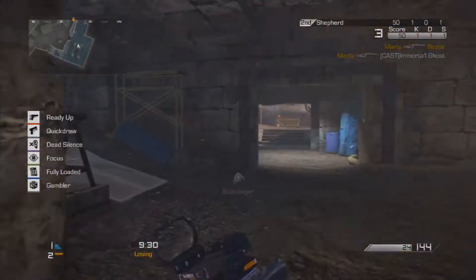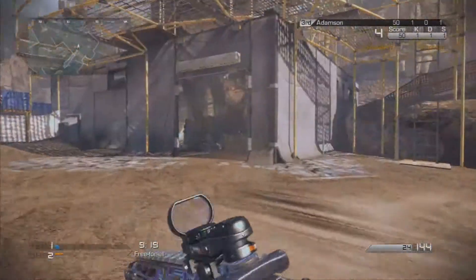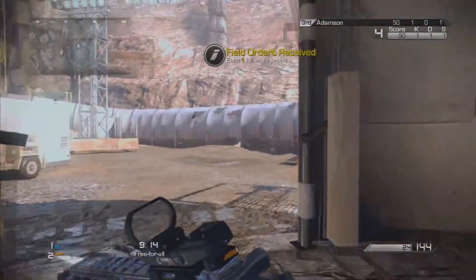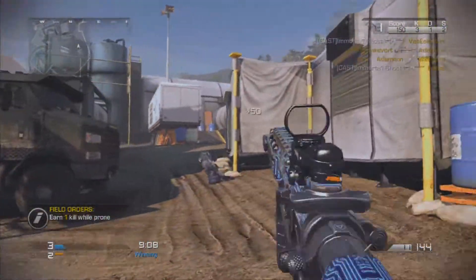That's it for this clip. Now we're going to go into the next one where I show you the Seekers, which is the field order that you get when you complete this map. I have gameplay on all four of the maps showing you where the eggs are and the field orders with kills and some layout of the map. So here you guys go, you get to see some of this.